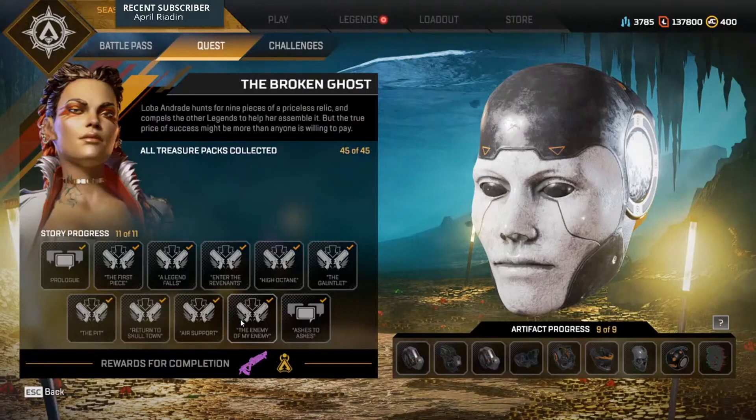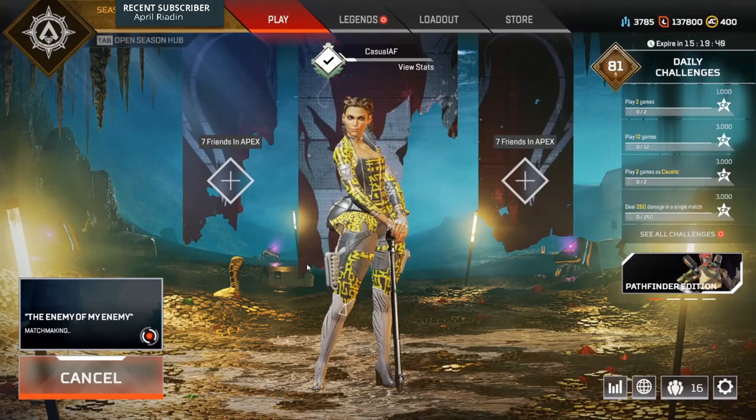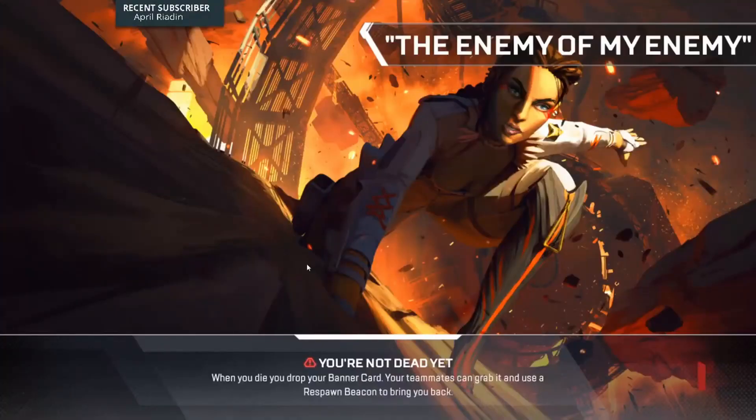We're back on the original finale quest — the Enemy of My Enemy. So let's do that one more time, go through the lore one more time, and then maybe I'll give my girlfriend some attention and call it a day.